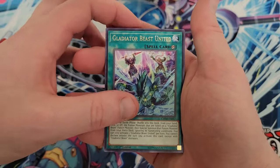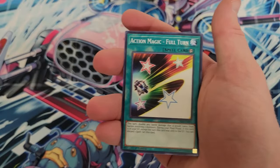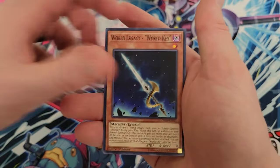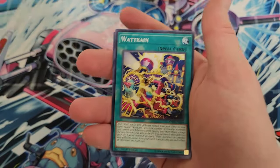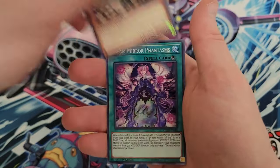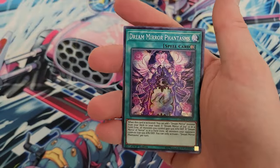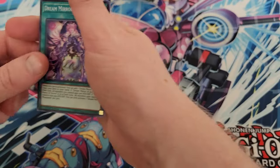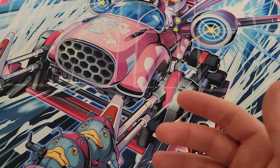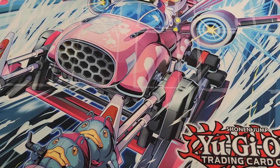Pack trick — I did it wrong. So we got Gladiator Beast United, Action Magic, Gladiator, World Legacy World Key, Marincest Cascade, Watch Rain, Gladiator Beast Comeback, Infant, Brutal Dozer, and then Dream Mirror Phantasms as a super. So we got a rare in there as well, which means I missed Jelly Cannon back in the original as a rare.